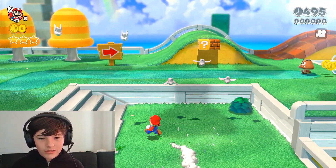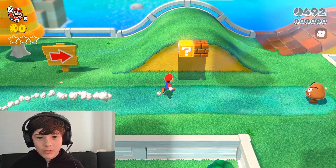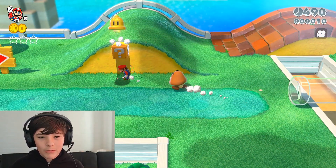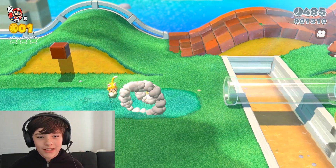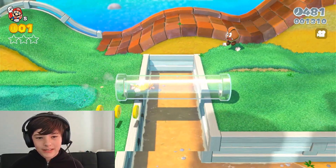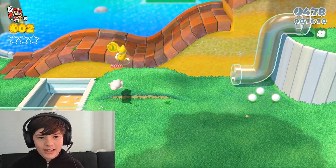Now we have to run through our goals. We have both boomers — that's why this power will help you out: the Cat Power! You can scratch, climb, and use other cat-like skills. Not today, Goomba!